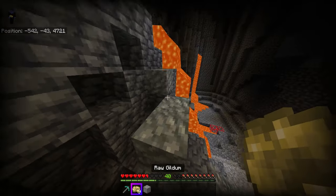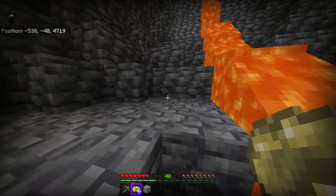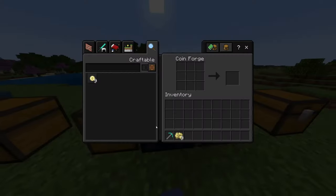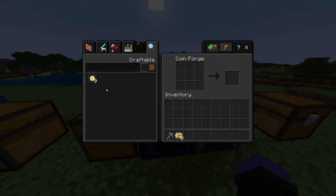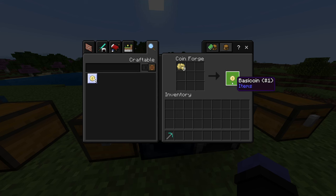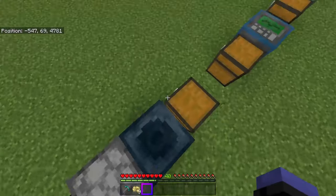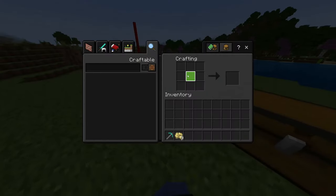As you can see, I have what is basically $9 worth of raw Gildum. With this, there is a little bit of a catch — you need one of these coin forges to actually turn the raw Gildum directly into basic coins. You can see it's got the mold there and you can throw the money in and it turns into coins.